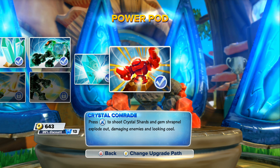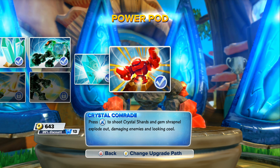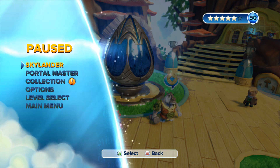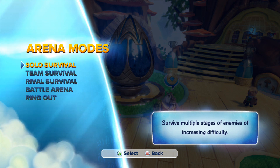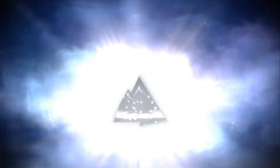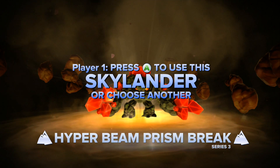The new Wow Pow is amazing on that one but doesn't change much here. Crystal Comrade: press X to shoot crystal shards and gems that explode out, damaging enemies and looking cool. Anyway, we'll try it in-game — I haven't tried it yet, maybe it does increase damage. Let's do this in solo survival!